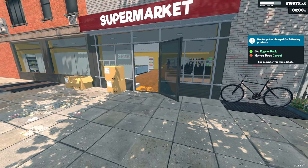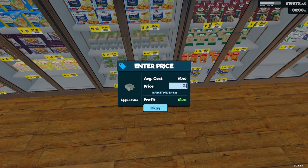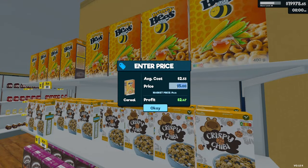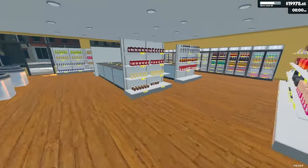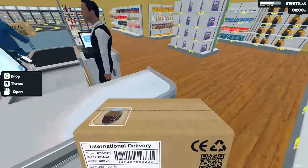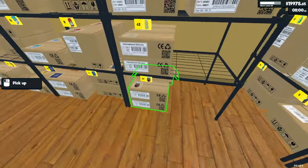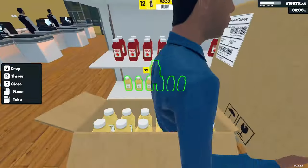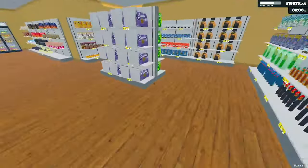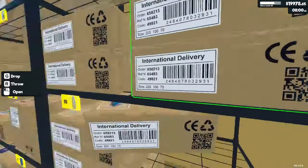Moving to Day 202. Eggs four-pack and cereal — honeybees — have price changes. Egg fours going to $3.25, honeybees going to $4.75. Ordering peanut butter and mayo, grabbing one of each. Working the sundries section. Only need one potato. Grabbing more rice and putting it up.